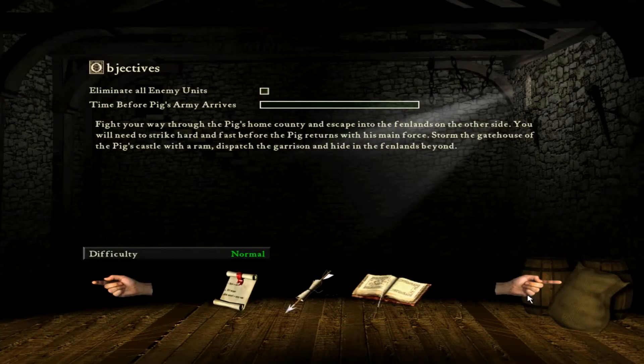Fight your way through the pig's home county and escape into the Fenlands on the other side. You will need to strike hard and fast before the pig returns with his main force. Storm the gatehouse of the pig's castle with a ram, dispatch the garrison and hide in the Fenlands beyond.